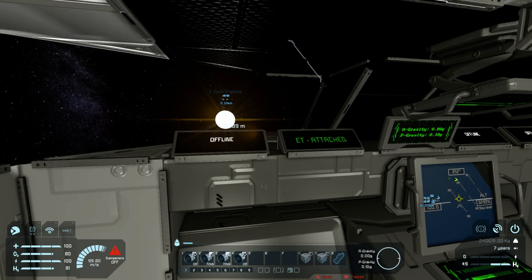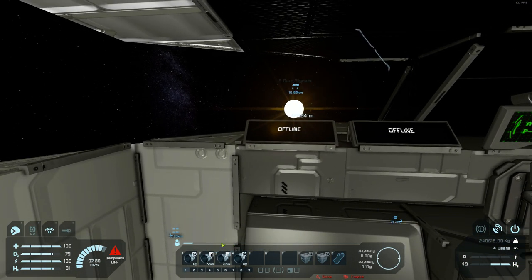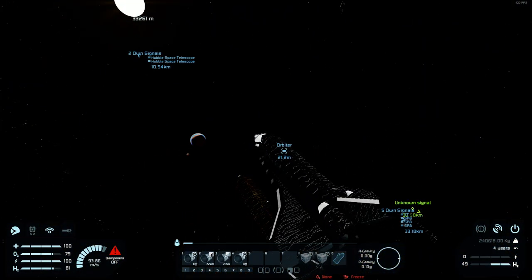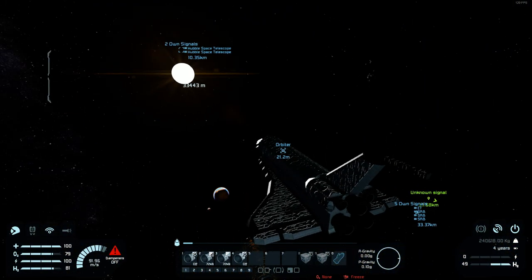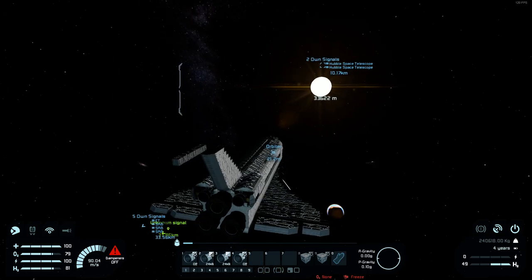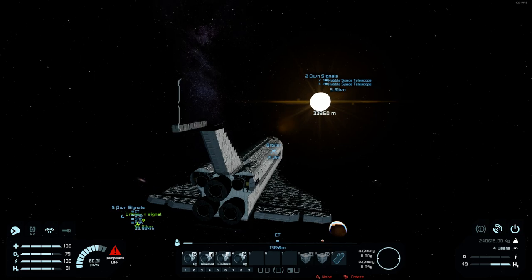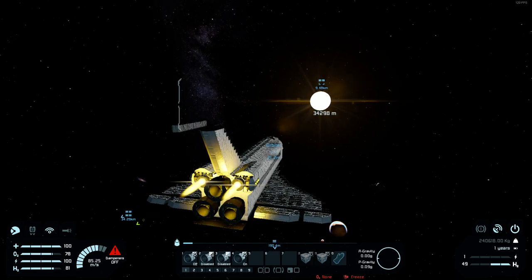There we go — successive separation. It's gliding off — nice. Notice our speed is dropping because we have no more thrust — our main thrusters are out of fuel. We will turn on our orbital maneuvering system and RCS by pressing number 4, and we will scoot off into space.